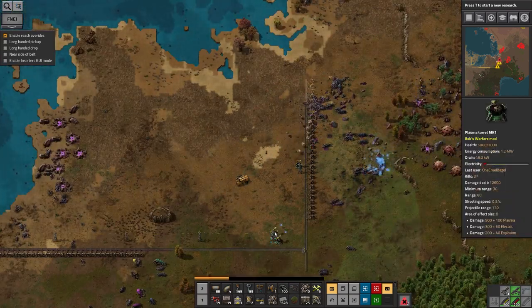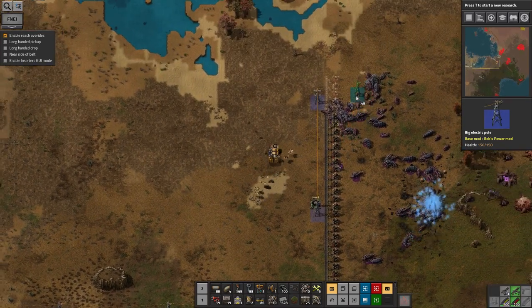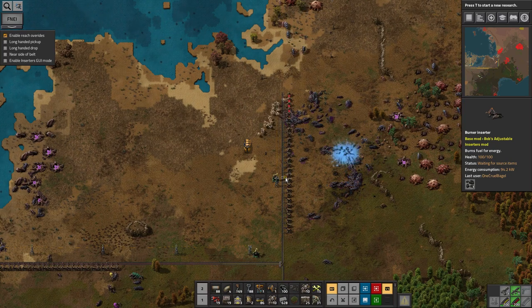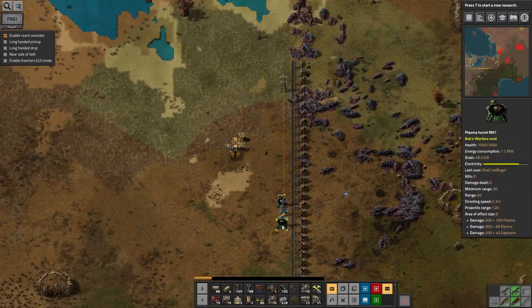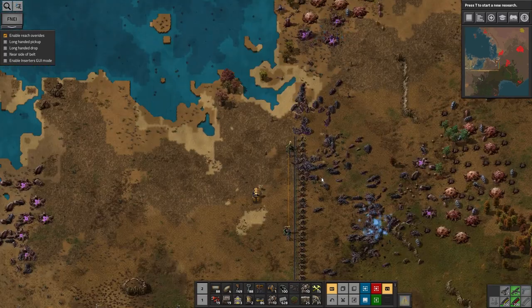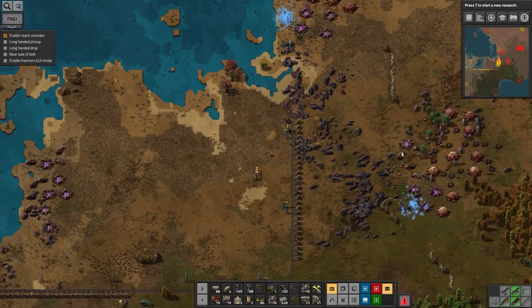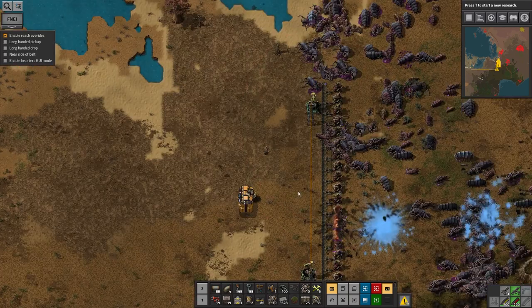I'm fighting a war on two fronts now which is a bit silly, but I think it's going to be okay given that I've already got the attention of this base up here. They're coming in on the end of a row of turrets, which isn't ideal. If they come in perpendicular to the turrets you can bring enormous amounts of firepower to bear and absolutely slaughter them, but if they come in on the end of a row then it's a lot less effective because only one or two turrets can actually attack them at a time.